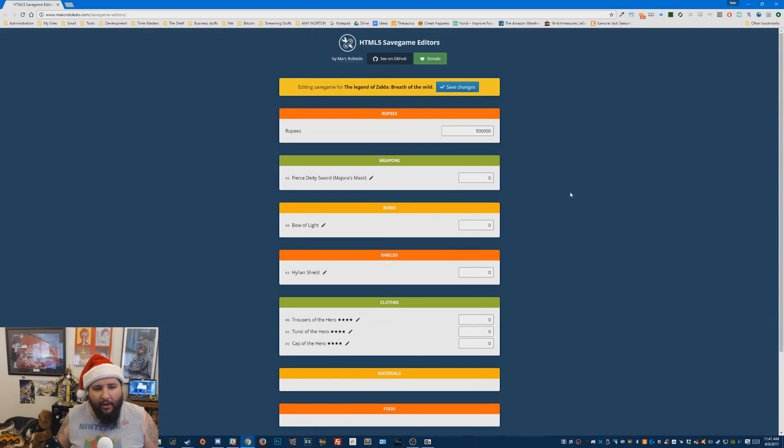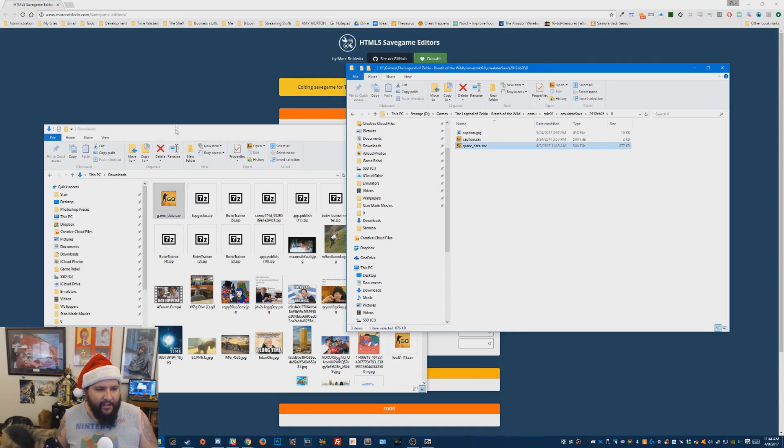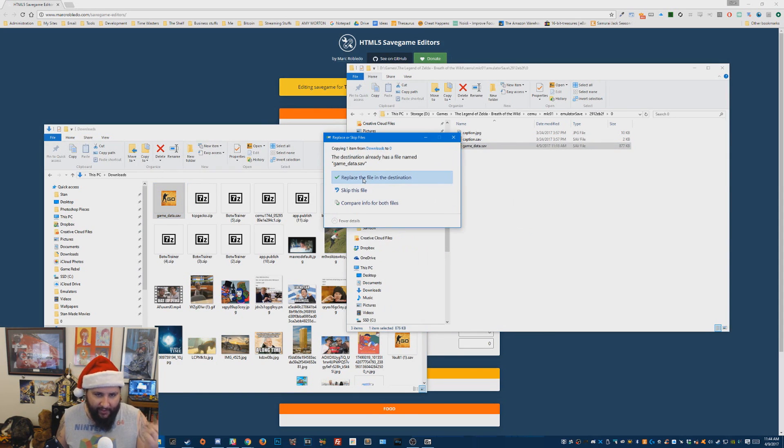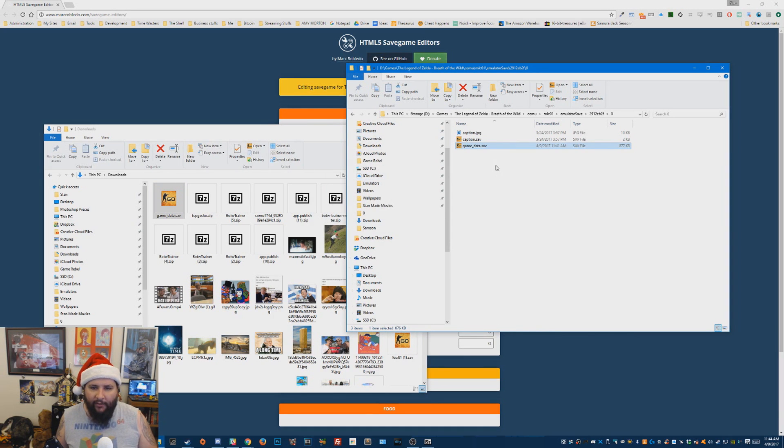So what we do now — I have all the stuff selected — hit 'save changes.' So we have our save downloaded. What we need to do is just copy this right over here onto your old save in your actual file and say replace. And there we go, that's it.